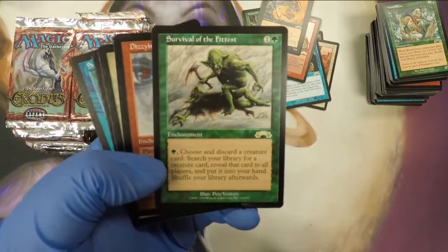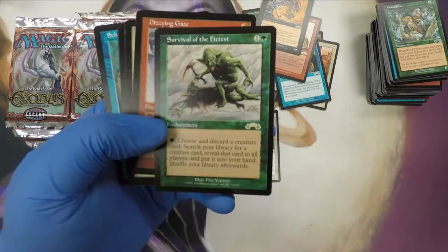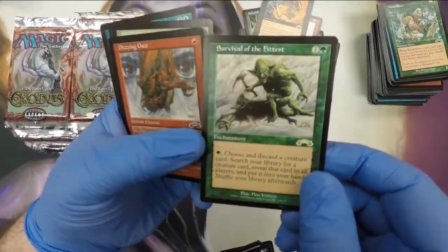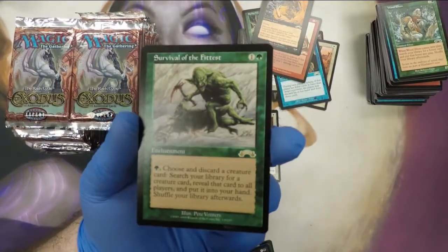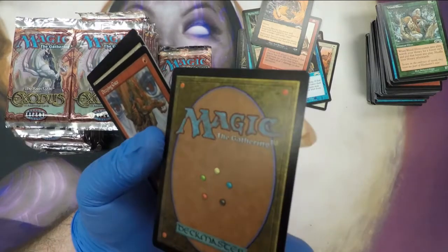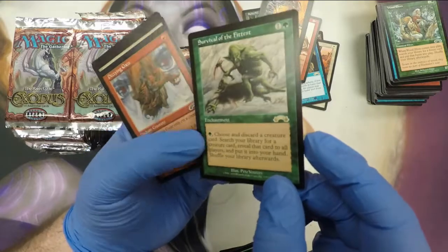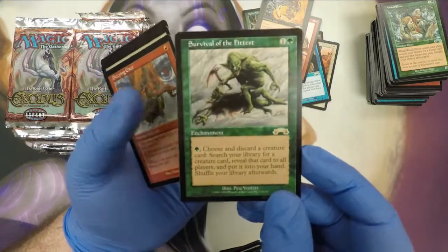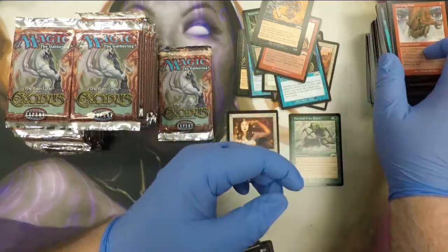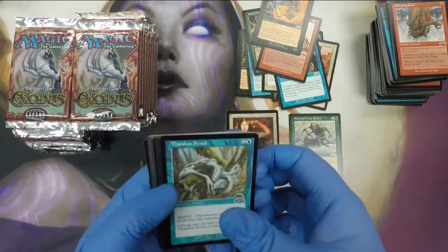Survival of the Fittest. There we go. Man, look at that thing. Very clean. Very well-centered. I mean, it's well-centered. The top to bottom is going to get counted off probably. No dents or surface issues. The corners have a little curl to them, and I'll be honest, I really don't know how much that affects the grade. Obviously it'll affect it to some extent. But yeah, that'll be one we send in. I also have to double-check prices — I think they're pushing around $100, but they could be more. Reserve list. Great card.